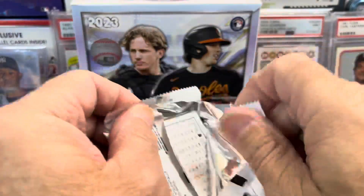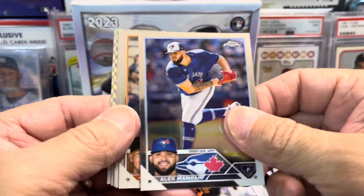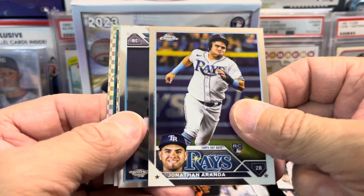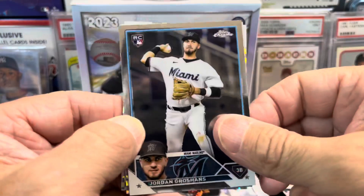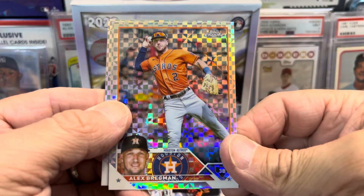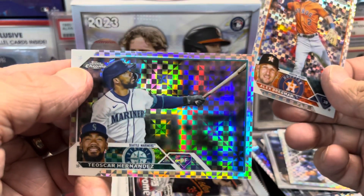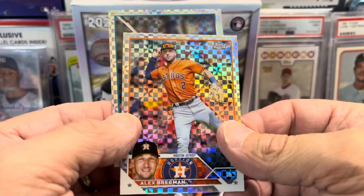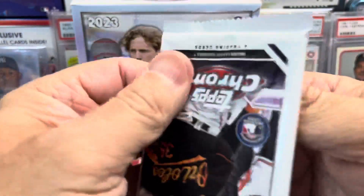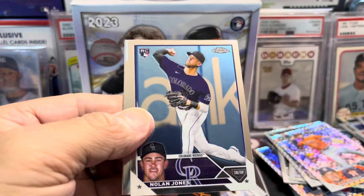So far this box has not outperformed box number one, but at least it gives you a good sample size. $120 plus tax, roughly, is what you're going to pay for two boxes. Are they worth it? Comment below — what would you rather open, Blasters or these? There's a Teoscar Hernandez and an Alex Bregman. Hopefully we get a colored card or even better a colored autograph of one of the top rookies — that would be amazing.